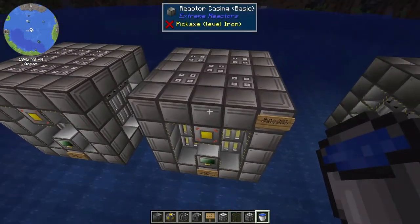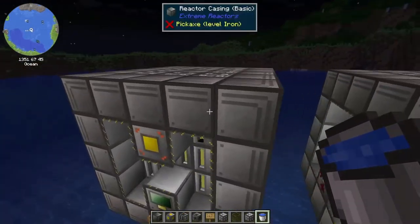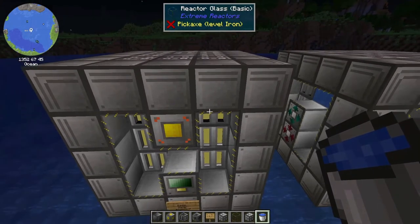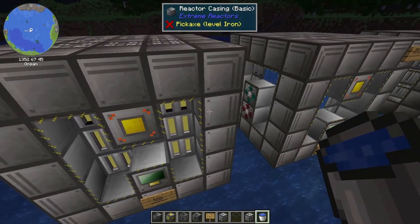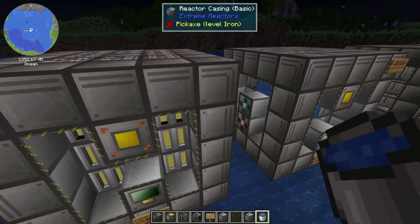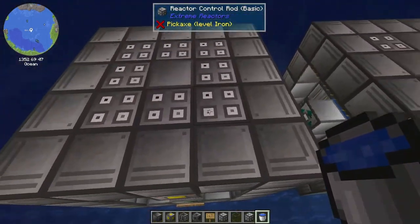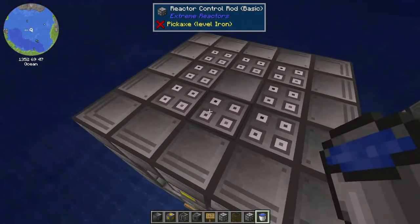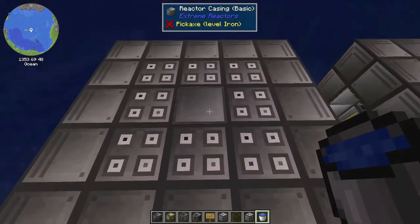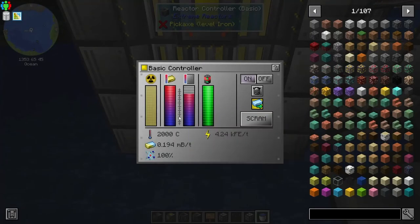For the basic reactor, I would definitely say this is a better setup because with basic you are limited to a five by five area, so you can only have so many fuel rods in there. This one maximizes the amount of fuel rods you can stuff in there and minimizes the amount that's just water, so you're definitely increasing the amount of power.